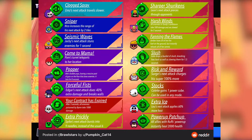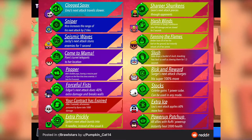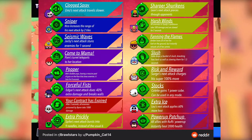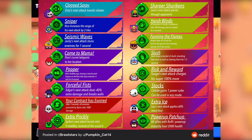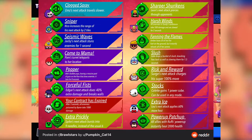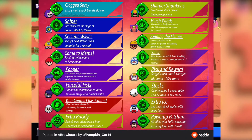For Spike, the gadget would be called Extra Prickly, where Spike's next attack bursts into nine needles instead of the usual six. That's a good one, especially since Spike is already OP. Moving to Leon, his gadget would be called Sharper Shurikens, where Leon's next attack pierces through opponents — a nice one as well.